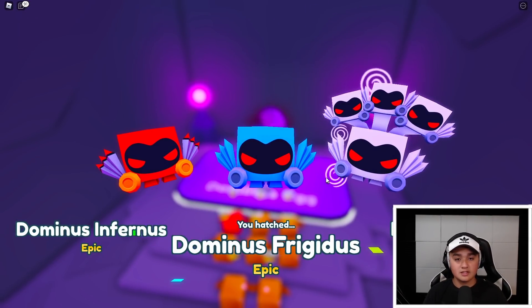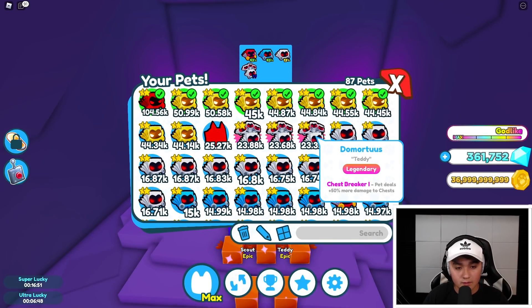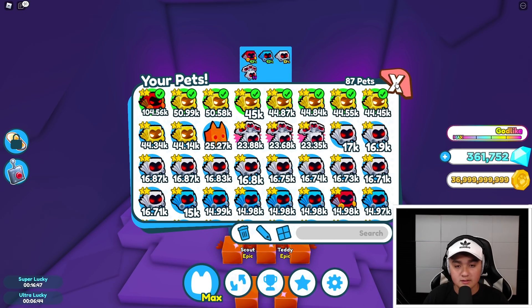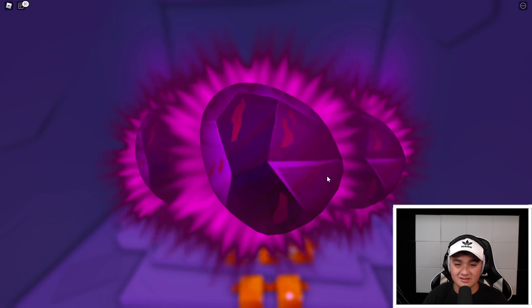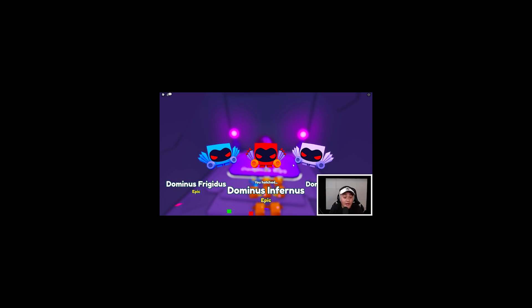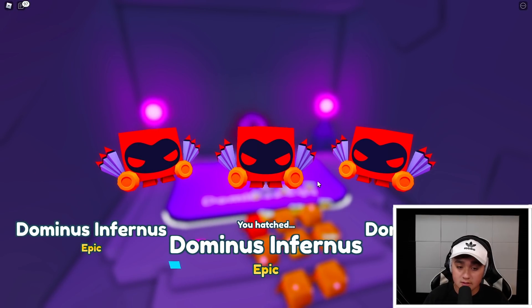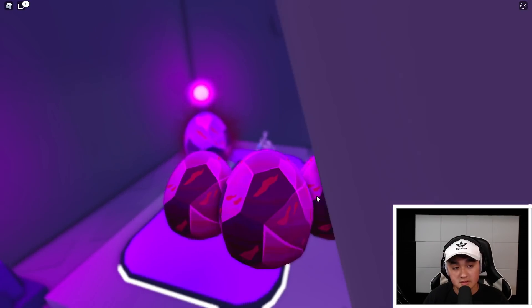There's another Demortis! That's three Demortises - holy cow. We got another one with agility - pets move faster. That one's not so great, it's an eh. Can we get another one? We're getting a lot of Infernuses though, quite a few Infernuses.